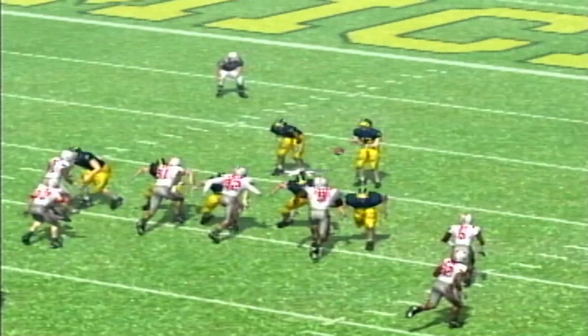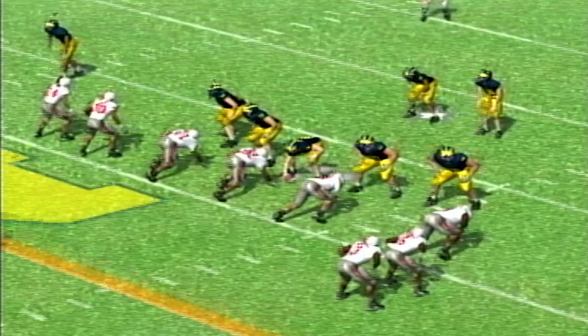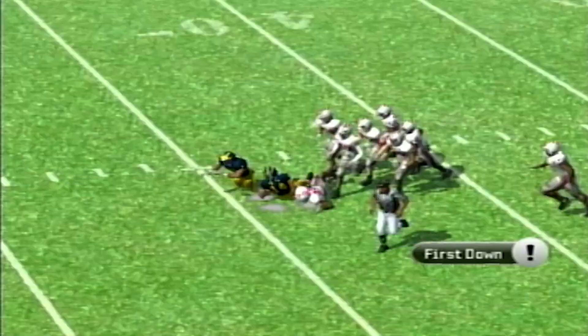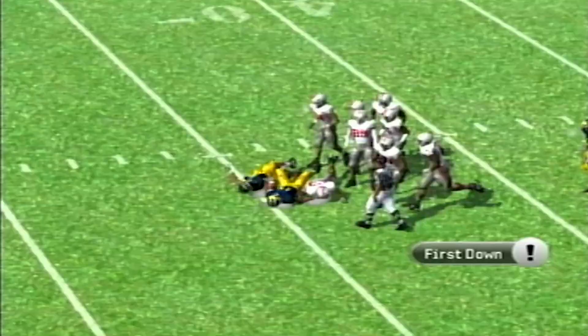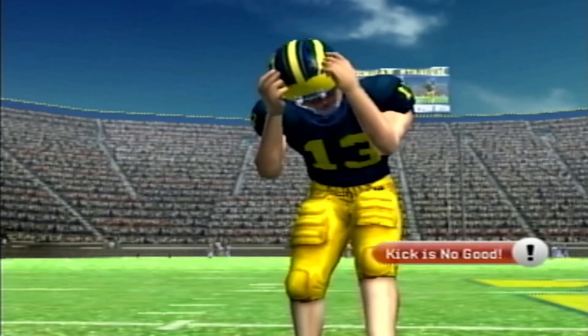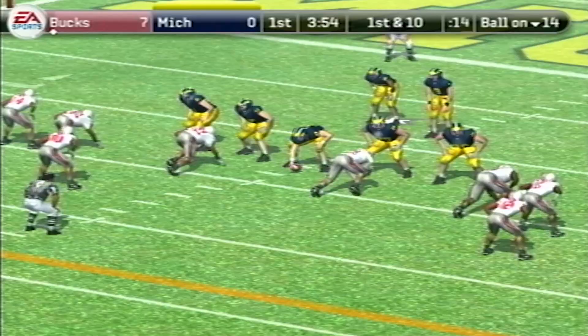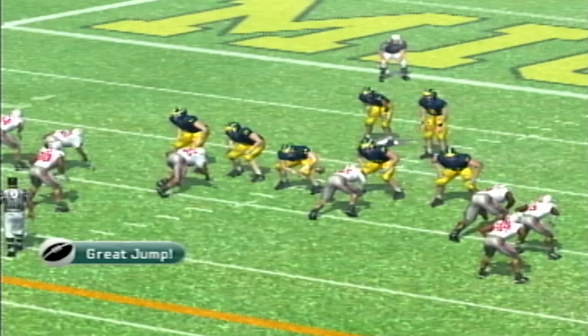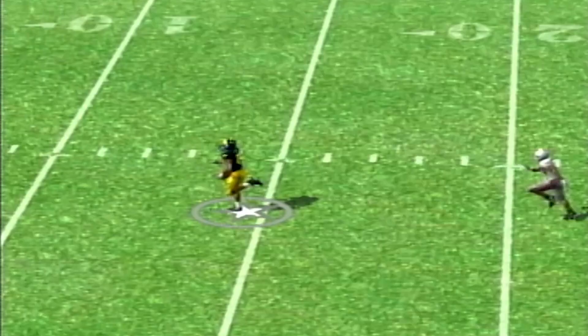Ohio State gets off to the early 7-0 lead, and then Michigan has a pretty strong response on their first drive, but ultimately they have to settle for a 50-yard field goal attempt — which brings me to something I have never seen in all my years playing NCAA 07 or 08: the computer missing a field goal. Not only that, it goes right off the crossbar and Ohio State catches a break. The Buckeyes end up punting on that drive, but on the next Michigan possession Hassan Haskins breaks a couple of tackles, spins away from Ronnie Hickman, and goes right up the middle for 86 yards. Just like that, we're tied at seven.